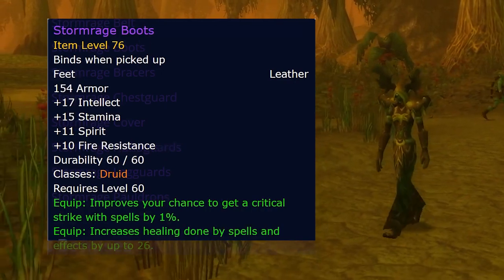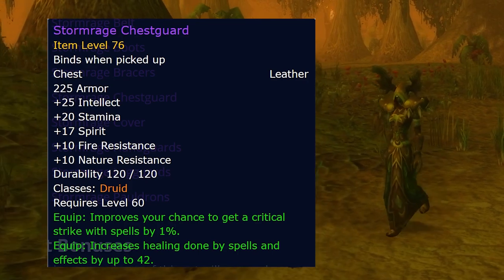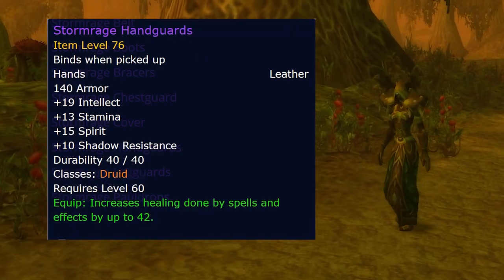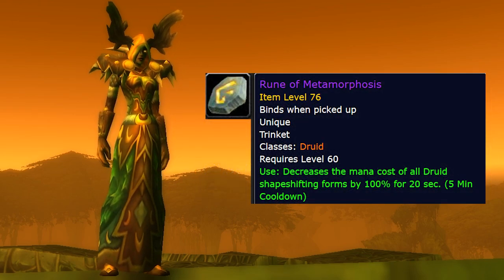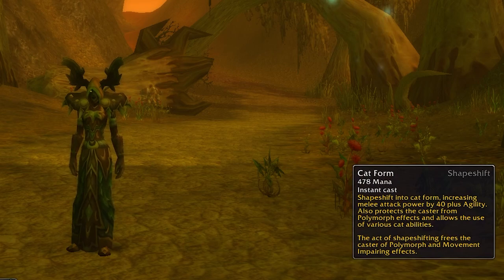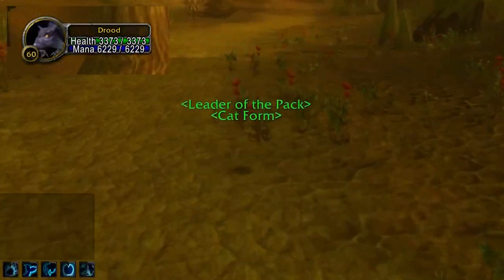Druid tier 2 is all about healing, just like tier 1. Looks-wise it's pretty solid, and since you don't have a form as Restoration you get to take full advantage of that. The 3-set is very powerful, allowing 15% of mana to continue regenerating during combat — add this onto the 15% from talents for 30% in-combat regen, which really helps on longer fights. The 5-set reduces the cast time of Regrowth a little, though it doesn't really tend to be used since its mana cost is so high. The 8-set gives your Rejuvenation another tick, making it even better. The trinket removes the mana cost of shapeshifting entirely for 20 seconds, dropped by Veilstraz. It has potential to allow continued power shifting on fights where you'd normally run out of mana, and is really great in PvP — especially against mages since you can shift all their slows, saving thousands of mana.